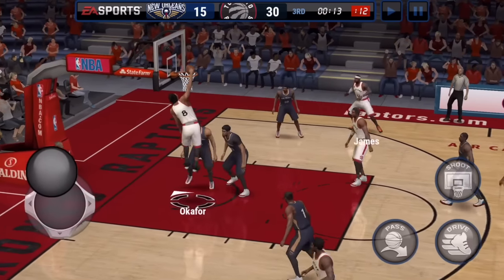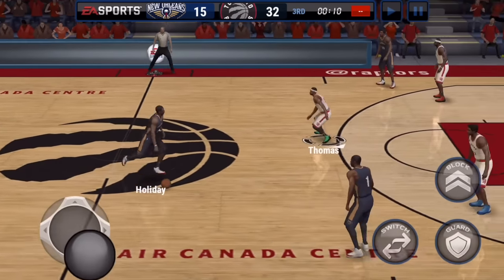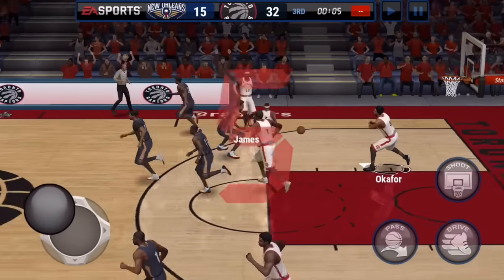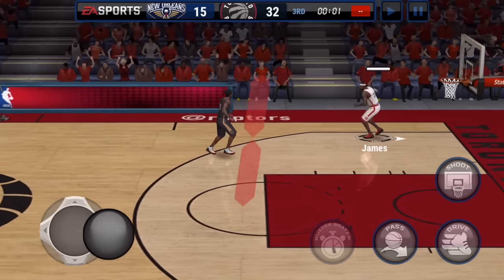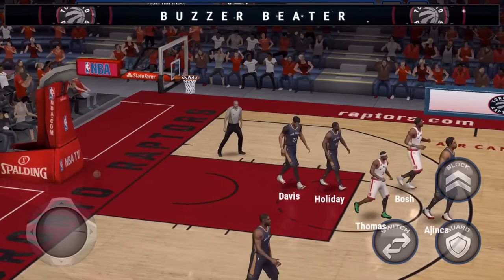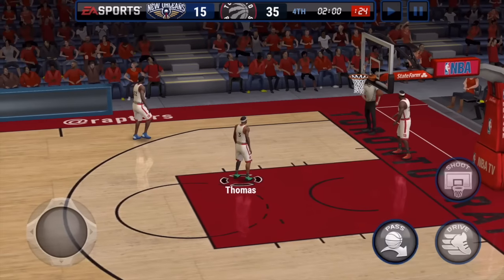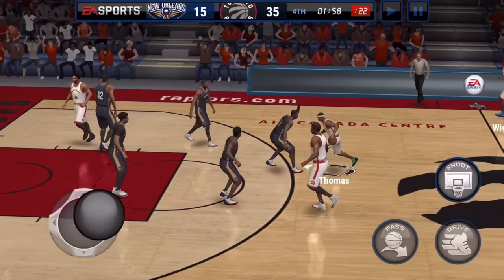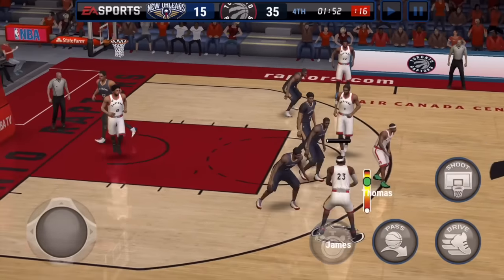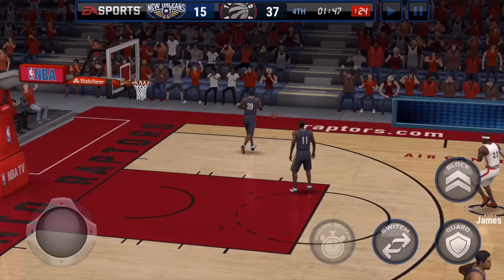Jahil Okafor goes up with a one-handed dunk — that was vicious! Come on LeBron, Okafor is showing you up. Drew Holiday goes into slow mode and Bosh comes up with a block. We give it to LeBron who steps back and — you know what's coming — a full court buzzer beater, and that is good! I first tried it at the three point line, then half court, and now full court — this guy just splashes it. Isaiah Thomas gets a block but still manages to get the ball back.